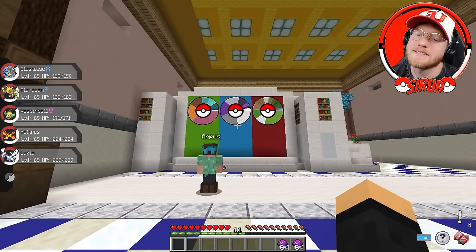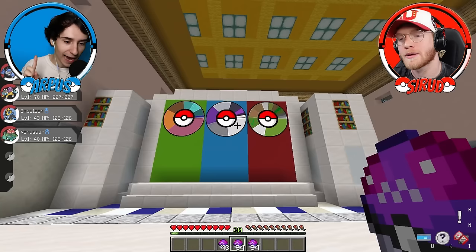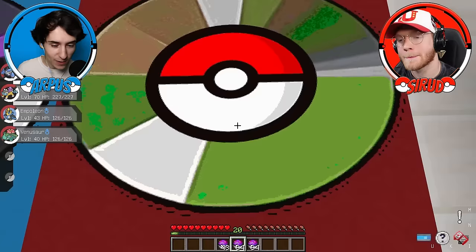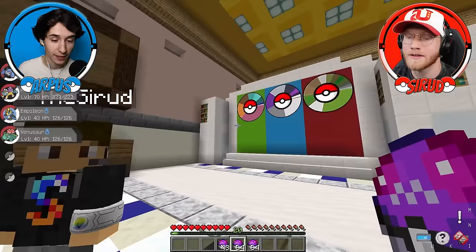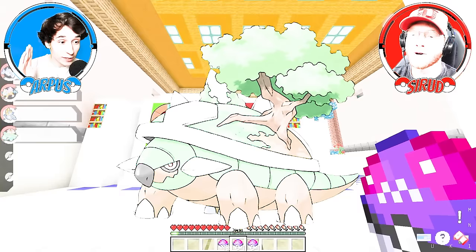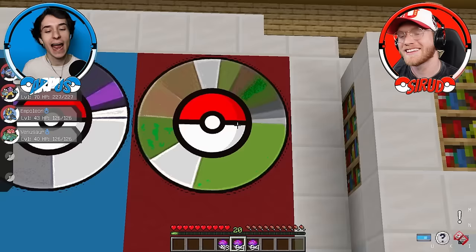Dude, this is one of those rounds that I really feel like I know two of them, and it's your round of course. I think I know one right off the bat — it's this green one right here. I'm thinking... wait, I have a guess too. Can you guess at the same time? Three, two, one — Torterra! Torterra! It's got to be Torterra then. Money, so that has to be a Torterra.